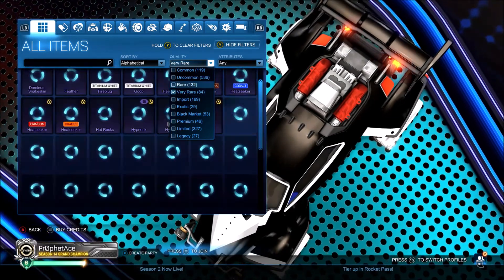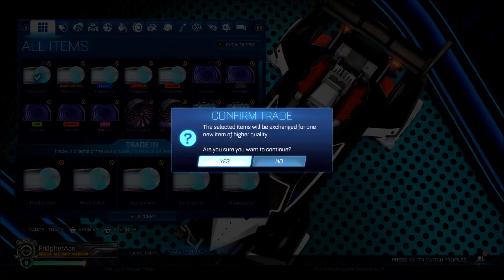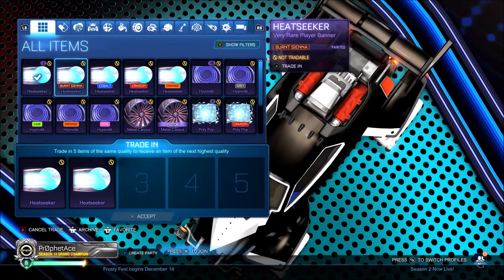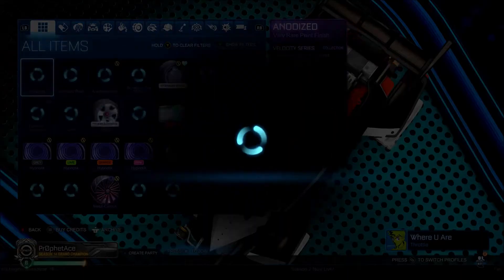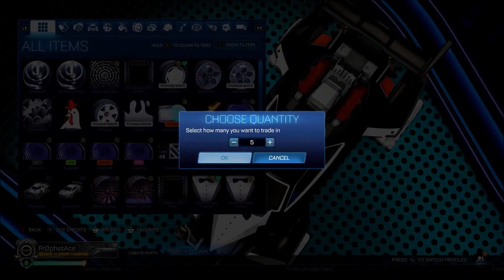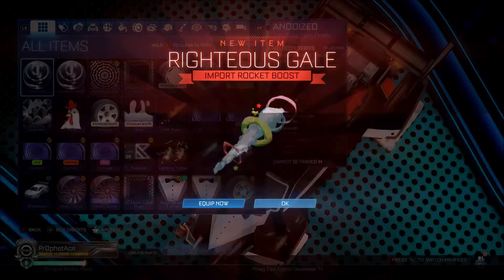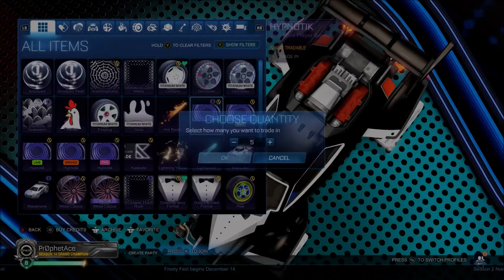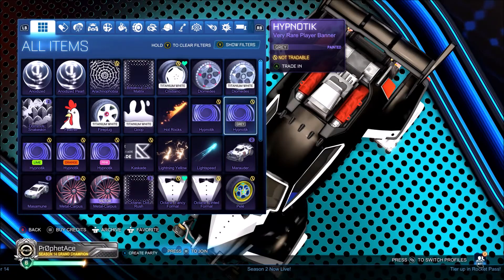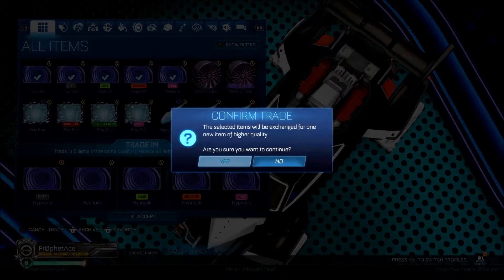Let's move on to the very rares. I think we got a good amount of very rares to trade up here. Got some Heat Seeker banners. Striker Metal Carpus — okay, okay. Regular Pop Top. Let's trade that up — a Righteous Gale, regular Righteous Gale. Another Pop Top. How's your guys' day going? Mine is going pretty good.